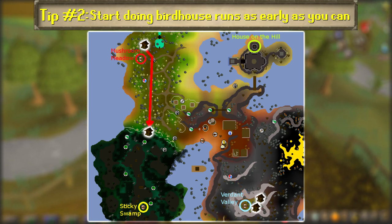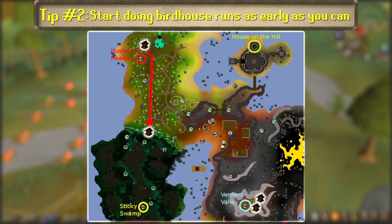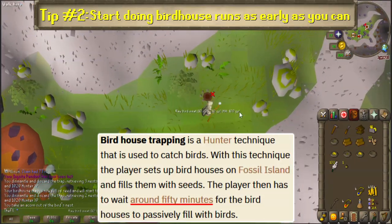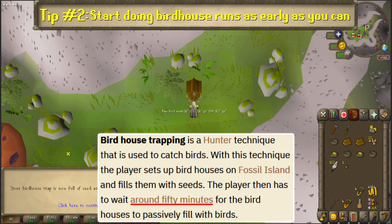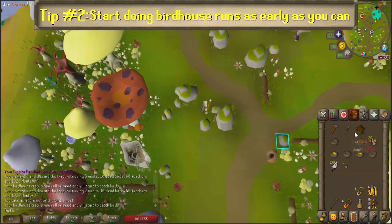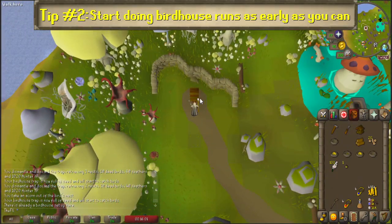Remember to bait them with your hop seeds before leaving. Then take the mushtree back to the mushroom forest and run north to set up a third birdhouse. From here, run straight south to the entrance of the tar swamp, where you can set up the fourth and final birdhouse. From here on, wait at least 50 minutes after placing the last birdhouse before coming back to collect your loot, build the next set of birdhouses, and then replace and rebait them all. Rinse and repeat.